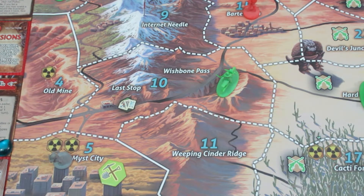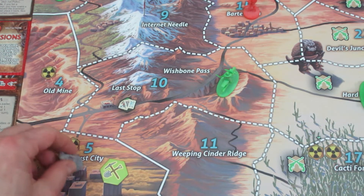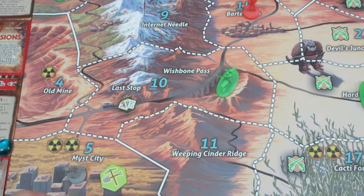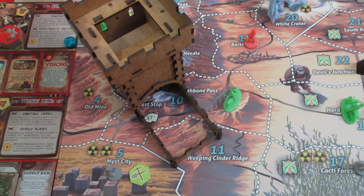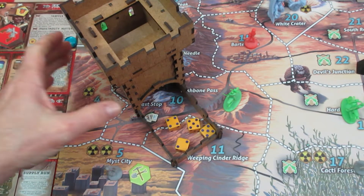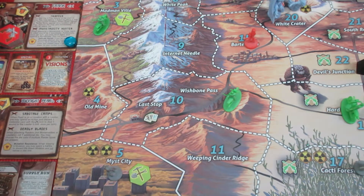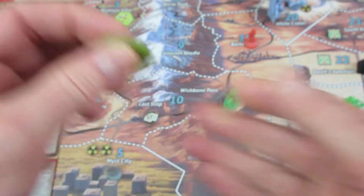For her third action we are going to scavenge — she has a scavenge ability of four, so she'll be rolling four dice, succeeding on a five or six. My camera battery decides to pack it in for a moment, but we come right back. She rolls two fives and succeeds quite easily. She gets a unique artifact and a defender's card, which is excellent since she needs more cards — she's very low.